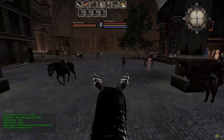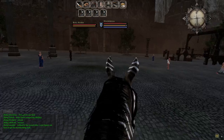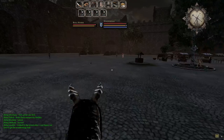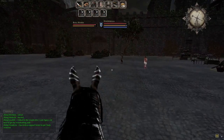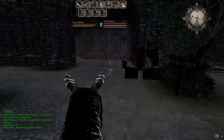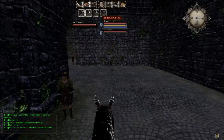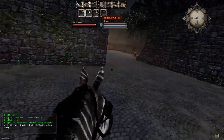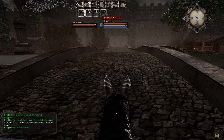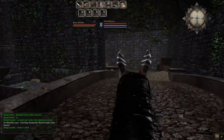You'll notice my shield is blue — when you start yours will be yellow. There are four different levels: yellow, blue, gray, and red. When you turn gray, that means you've created a criminal act. That can be done by hitting another player who is blue, or looting a player who is blue. If you mouse over a corpse you'll see it has a blue title — if you loot that you'll turn gray, and if you're in town you'll get attacked by guards.